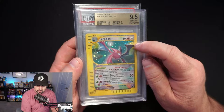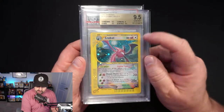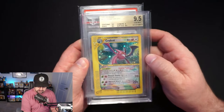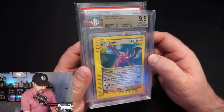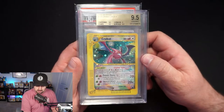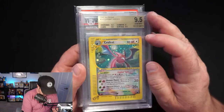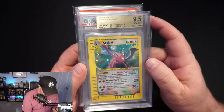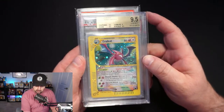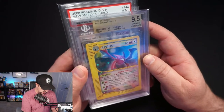This is a Crobat Crystal — another Crystal card checked off my list. Big swirl right here, 9.5 with a 9 on the subgrades. This is a very underrated Crystal in my opinion. I love this art — you can see the sky and mountains kind of washed out behind him, freaking gorgeous card. Another Crystal checked off my list.